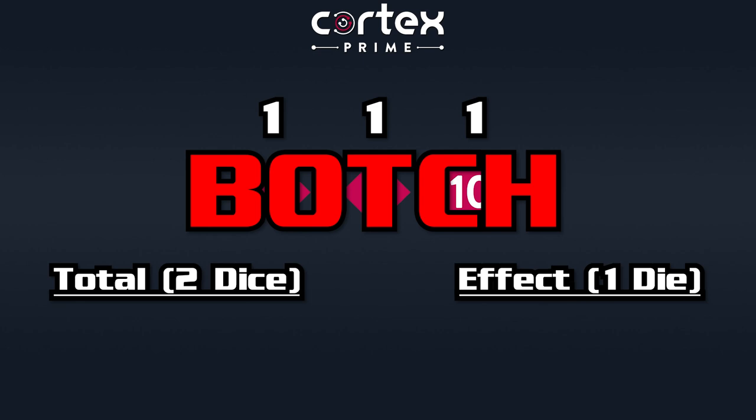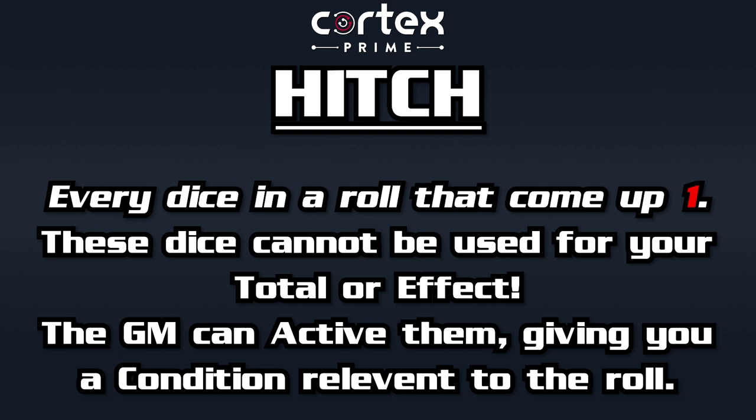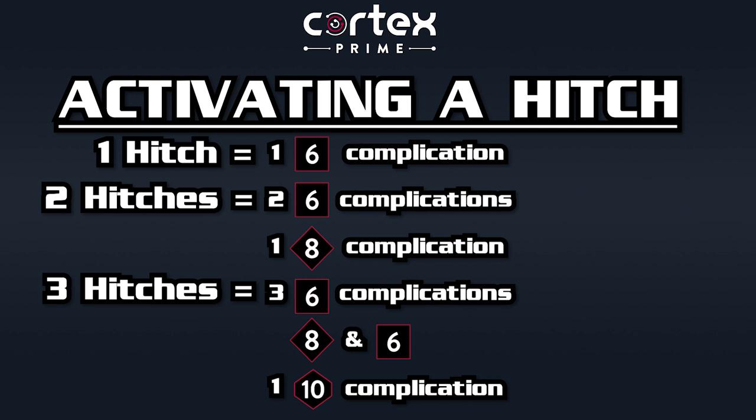What's worse is that the GM can choose to activate a hitch to give you a D6 complication befitting the action done, or they can step up an existing complication you have by one die size, if it makes sense. You might still succeed at the roll, but if you had a hitch that is activated, you've succeeded at a cost. If your roll has two hitches, the GM can activate it to give you a D8 complication or even two D6 complications. Three hitches? You get the idea.